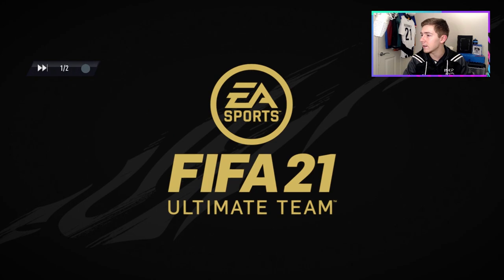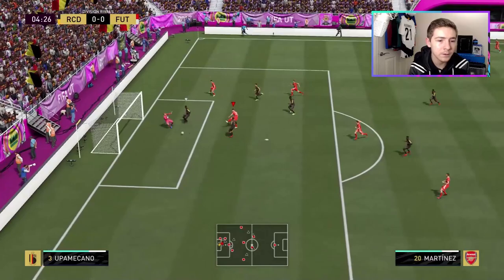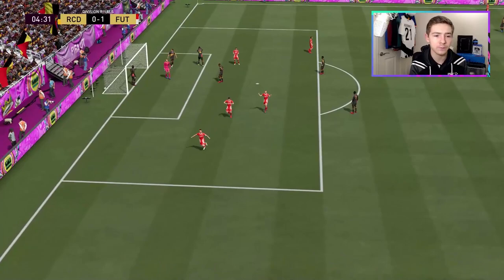Now we break — a lot of space, good run into it, ball across the box and there's Latoura, perfectly positioned and that's one nil. My opponent was pressuring me for the first three minutes, we break and put the ball in the back of the net. That's what we like to see.